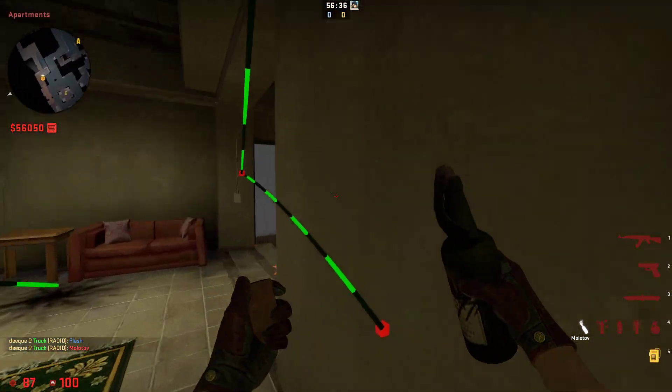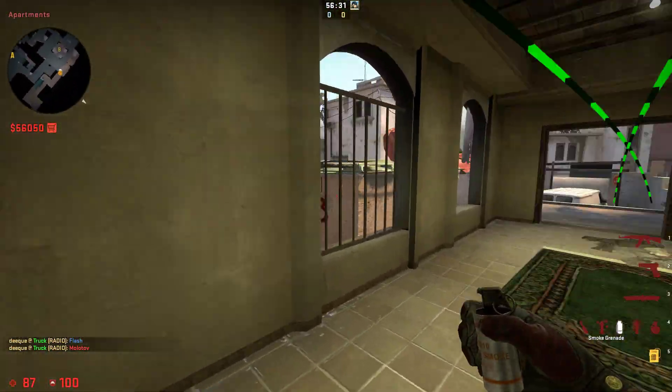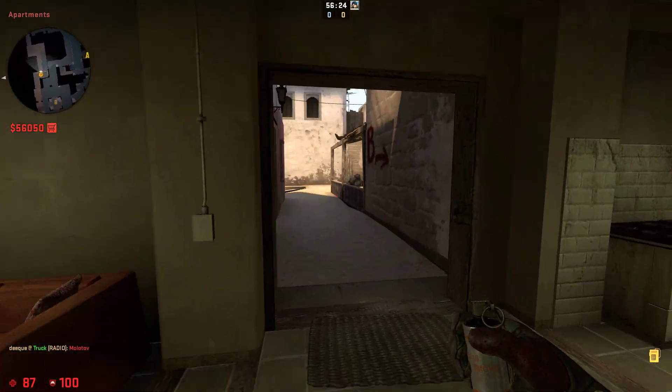That will land pretty deep and the molly will fall down here, to try and take the control and take the pressure. It's a really good smoke you can throw that will instantly land right here at B apps and make the enemy scared of the smoke.